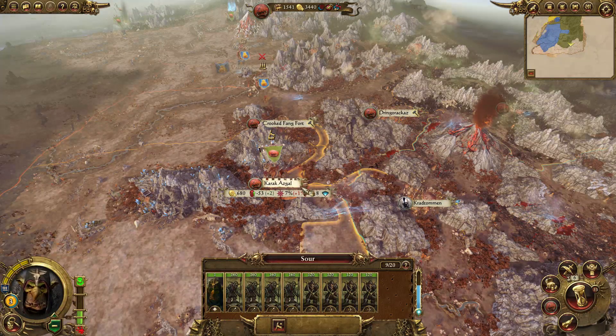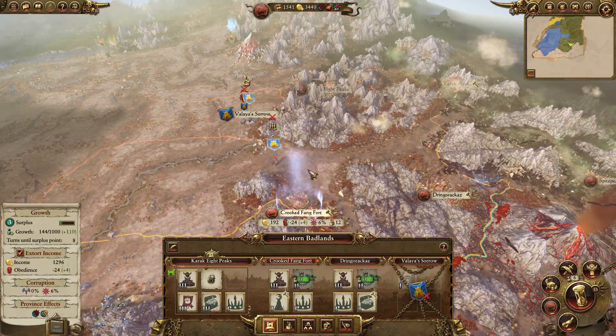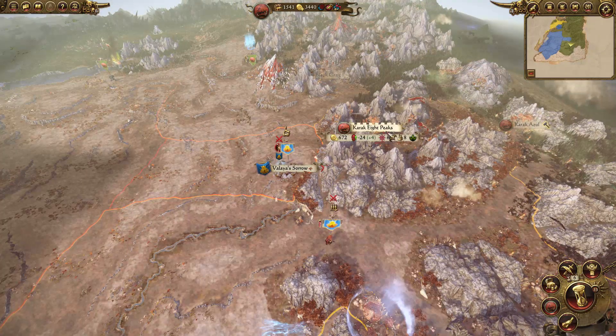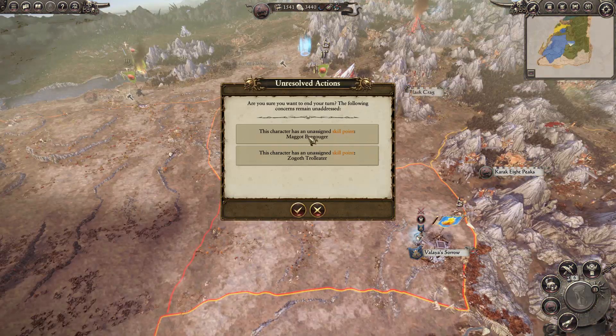We do have an army here with Sour — just a lot of Goblins. They're probably going to go for the Cooked Fang, aren't they? Let's end the turn and continue.